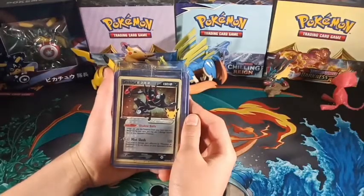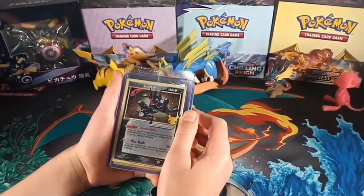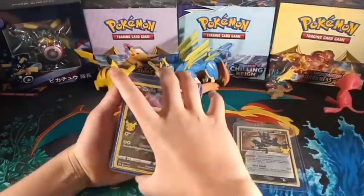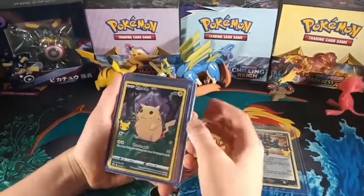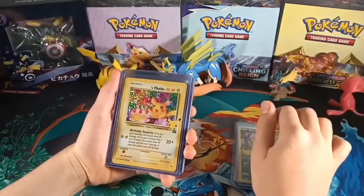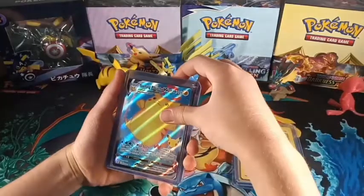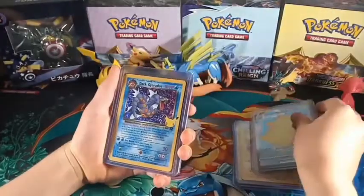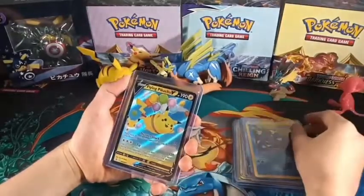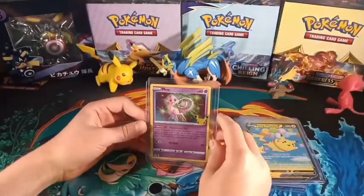So this is the recap. First up we have the Gold Star Greninja black star promo. Then we have the Pikachu which has grass and a canopy in the background. Then we've got Birthday Pikachu, Surfing Pikachu VMAX, Dark Gyarados, and Flying Pikachu V. The last card is Mew, which is fitting for our channel, Mewhunter.